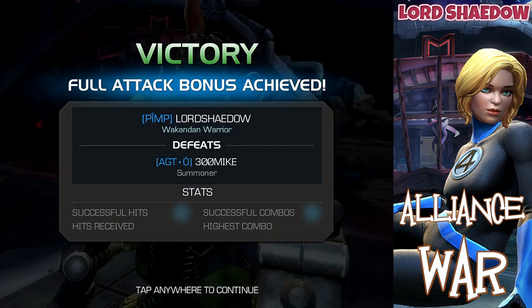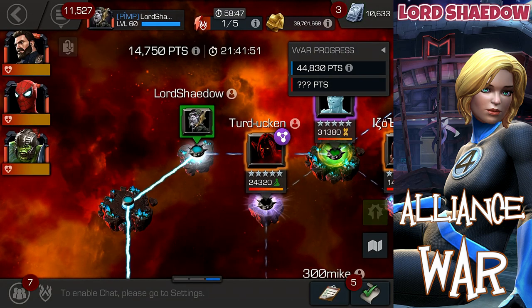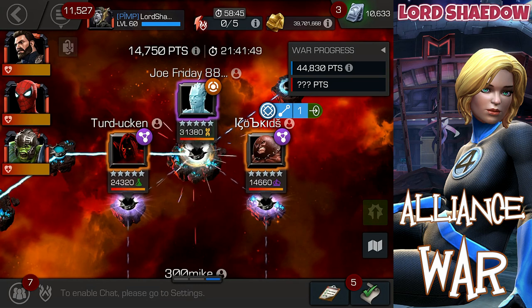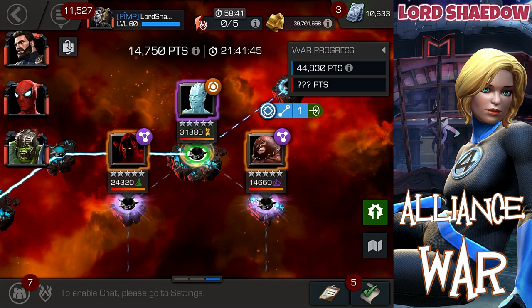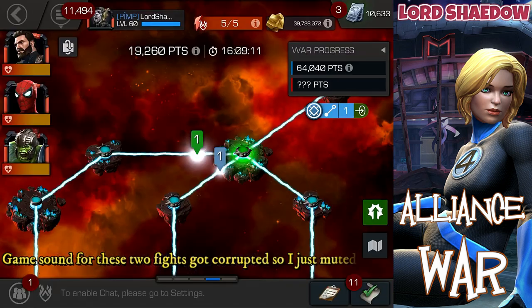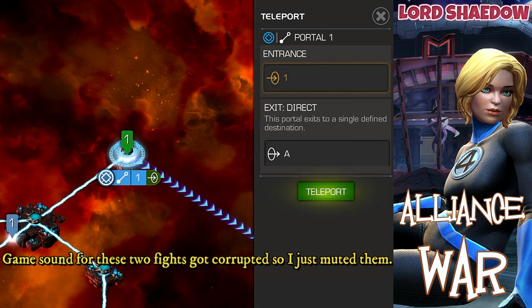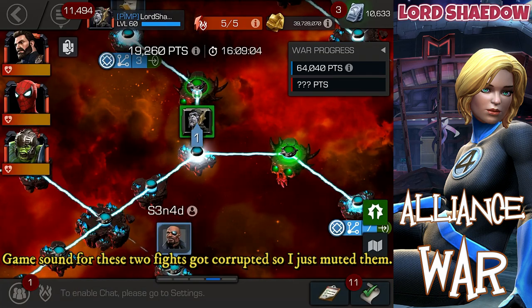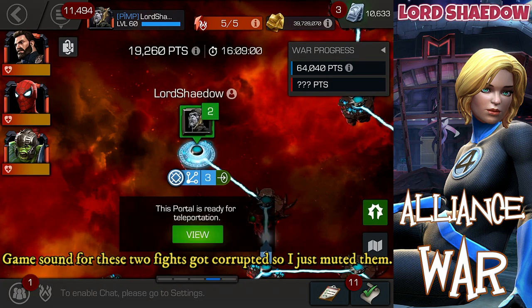Without too much difficulty. Now I need to wait for my teammates to clear their paths. That Iceman — I don't have a good counter for him; the psychic thorns just aren't a good look. Fortunately, they were able to come in and take out that Iceman, so now we are ready for section two.